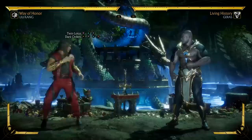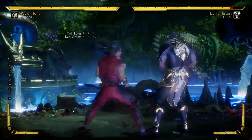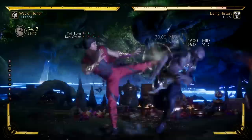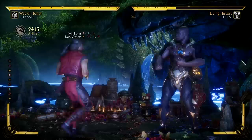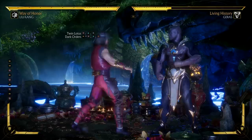Dark Orders is a fast, mid-hitting string, so the opponent can't actually duck under any of this. Unfortunately, it is a dial-in combo, so unless you do all three buttons, you won't get the second hit of the string. However, the string is safe and can be special canceled as well. Liu Kang does step forward a little bit while doing it, so it could be a decent whiff punish tool if the opponent is a bit close but just whiffs their light attack.